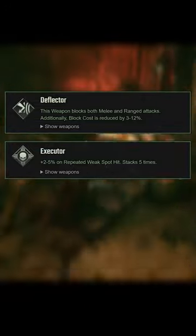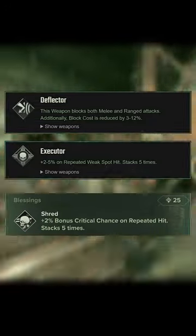For blessings, Deflector is the best one, allowing you to block both melee and ranged attacks. Executor for increased damage on weak spot hits, and Shred for increased crit chance.